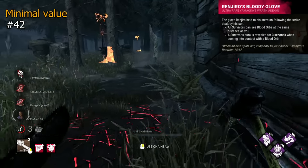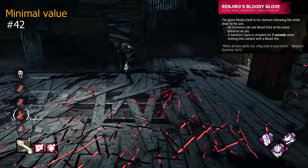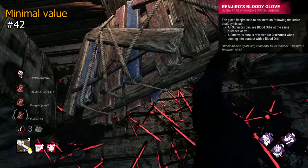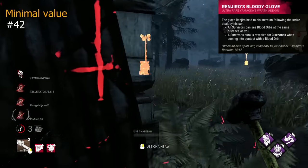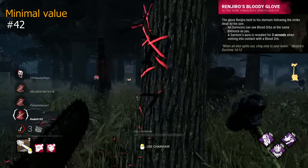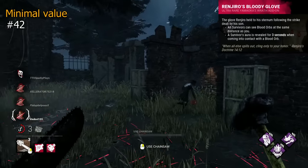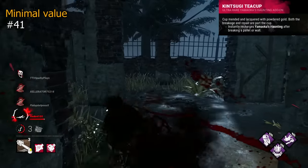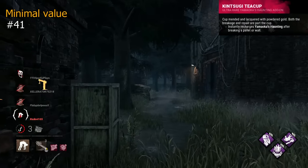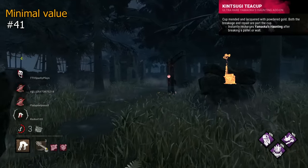Renjiro's Bloody Glove is an Oni addon that can be quite counterproductive — it allows survivors to absorb blood orbs, and in return reveals their location for 3 seconds. It's kind of a trade-off for less power usage but more information. I personally think it's okay and can be used to decent effect, but it's definitely less beneficial than your regular power. Kintsugi Teacup is a Spirit addon that recharges your power after breaking a pallet. It's something, and sometimes it can really cut down power recharge, but mostly it's a little awkward to use and not so beneficial.